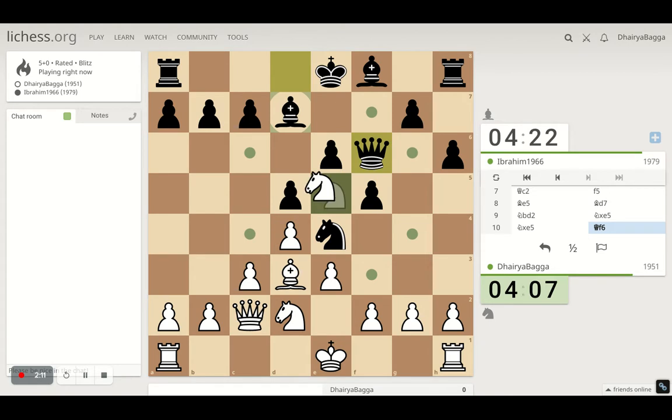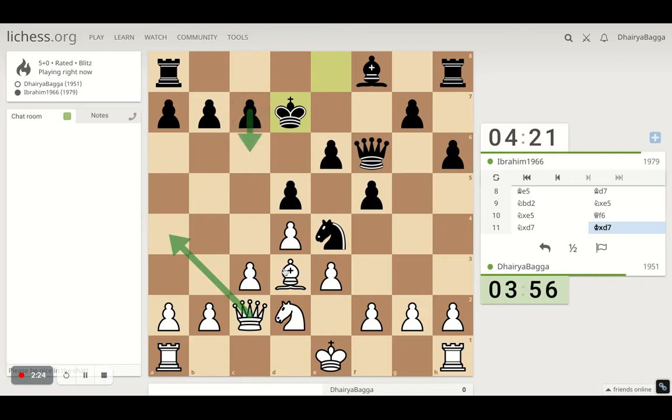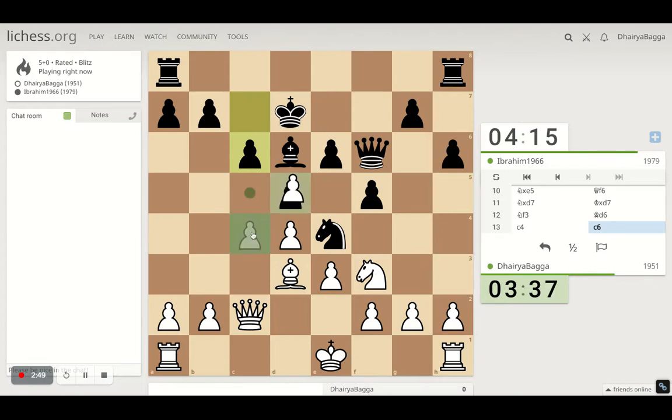The opponent is looking to castle and I don't want his plans to succeed, so I'll take here to spoil his castling. One idea is to give a check, but he blocks with the pawn so that doesn't work. Rather than taking the knight, let's go here with the idea of planting the knight on e5 - that's a stronger square. He sees it coming and saves with the bishop. I'll push the pawn forward and take. He opens up the e-file because my king is in the center, which is also a decent strategy.